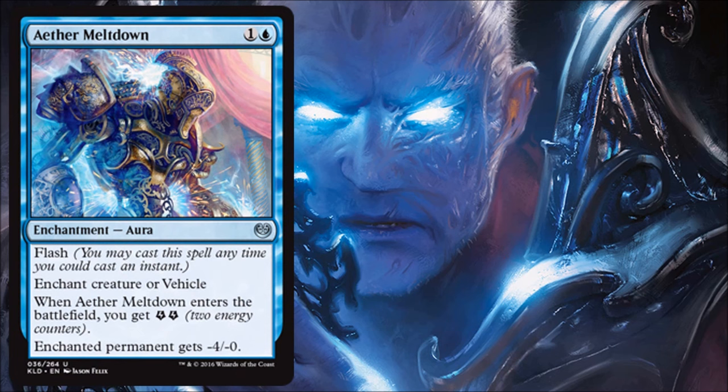Aether Meltdown is a fine limited card — it does a lot for two mana. It has flash, so it comes in at instant speed. It can target a vehicle without the vehicle being turned into a creature, which is one of the few cards that can do that. It also gives you two energy. As a combat trick at instant speed, it works as blue removal, which blue doesn't have a lot of in this set. Overall removal is tight and conditional in Kaladesh, but this is one of your better options.